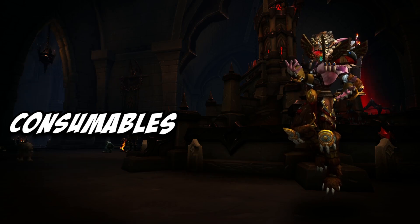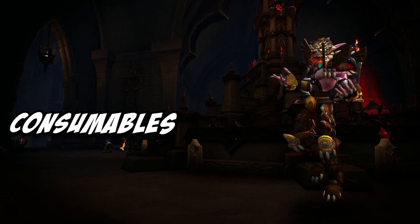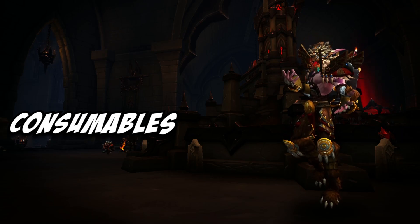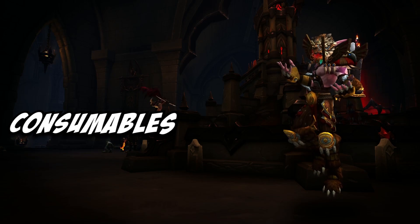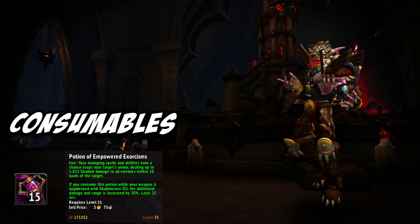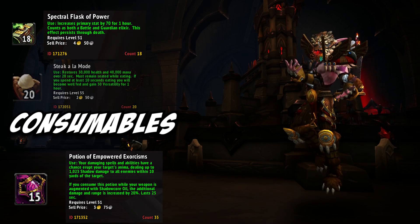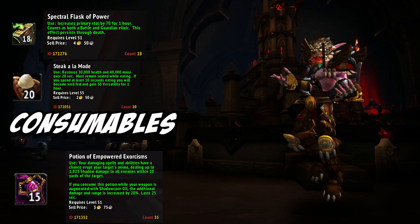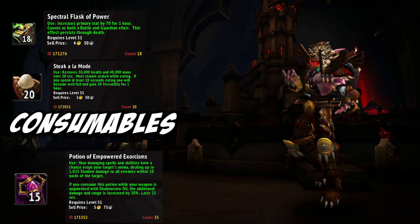Moving right along to consumables, the biggest thing to remember here is that Blizzard has just changed how potion cooldowns work. Instead of the cooldowns starting out of combat, there is just a flat 5-minute cooldown on all battle potions. This means that you'll need to be even smarter about when you use potions, as popping one at an inopportune time could effectively kill your key. The potions I've been using, which do about 2.5% of my overall damage on just two uses in a dungeon, are the Potions of Empowered Exorcism. I line the use of this potion up with my biggest 3-minute cooldown pulls and go absolutely wild. For flasks, you'll want to grab yourself some Spectral Flasks of Power, and for food, the Steak a la Mode. As a druid, the fact that we can prowl is a huge benefit since we do not need invis pots. However, based on my initial assessment, in order to not overcap on mob percentage, stealthing past packs is something your team will need to consider in a number of dungeons.